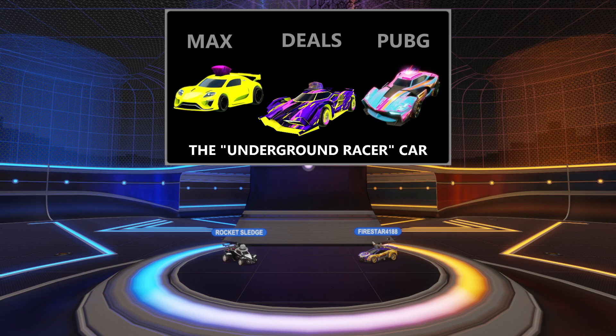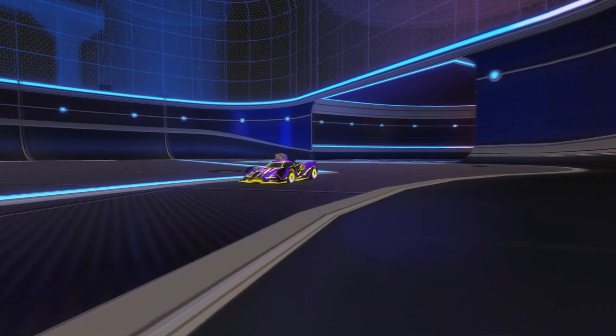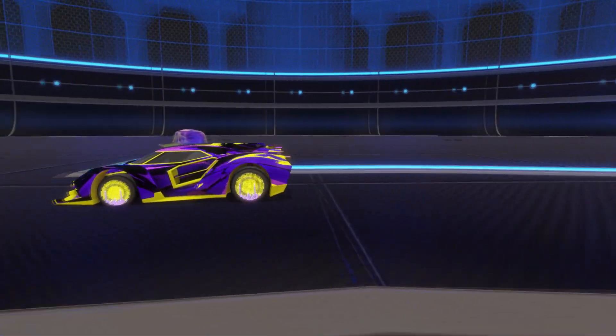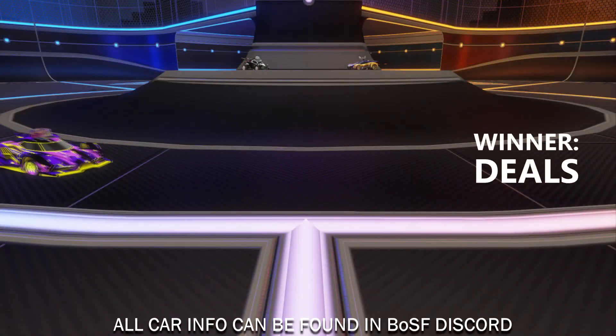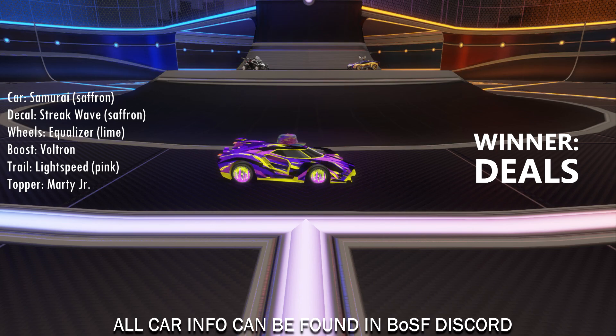Now's the hard part — which car fits the underground racer with a hat look you were hoping for? It's a pretty difficult choice, but I'd say Deals has the best car for my sort of style. I really enjoy the car's flowing design. Let's bring that car out for ya. So that's the underground racer with a hat — very unique pitch. Deals did it though. Congratulations, Fire. Enjoy your car.